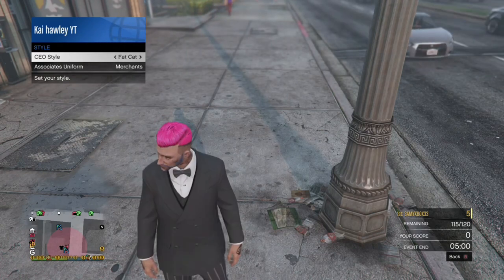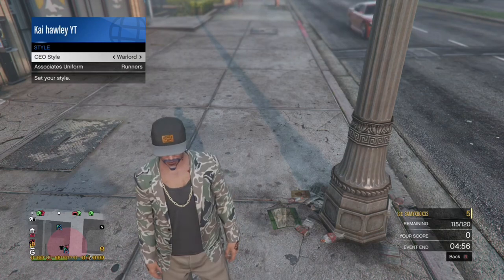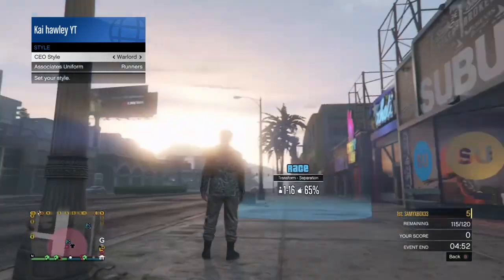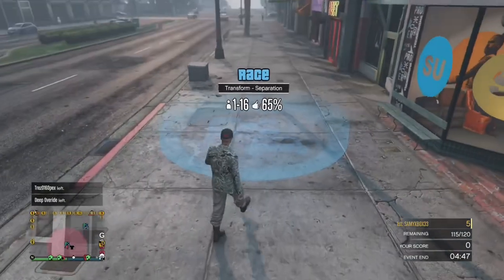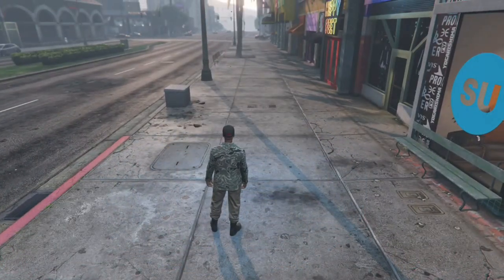Switch to CEO style and press right on the d-pad until you actually get to the outfit that has got the tan joggers on. You can keep switching through — it's actually called Warlord, the one that's got the tan joggers on. Once you've got this outfit on, just back out of the menu and walk into this race here and press right on the d-pad to enter.